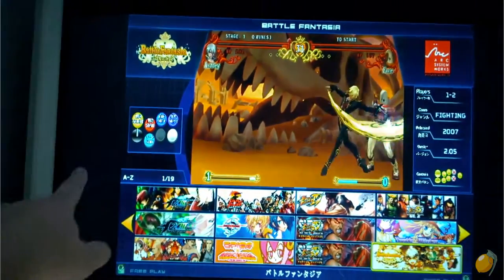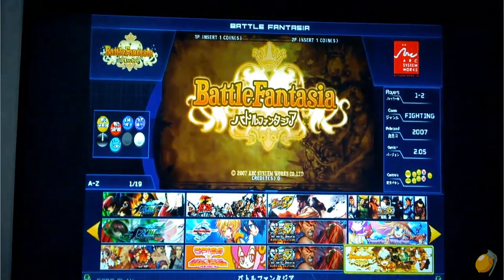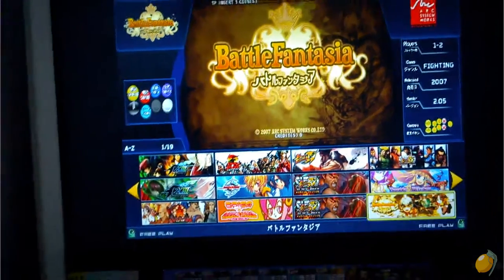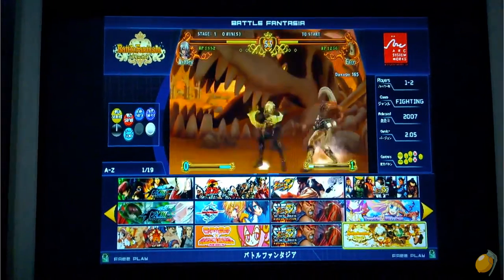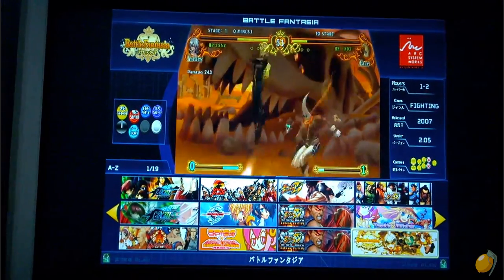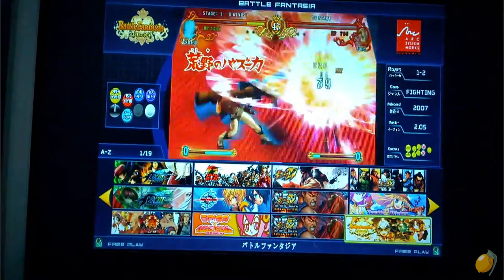You'll notice that there are black borders on the sides of the monitor. I think that's a limitation with the Taito Type X2 multi-drive. Basically it loads up into a Windows XP Embedded desktop that then loads this as a program — a front-end that allows you to choose your game.